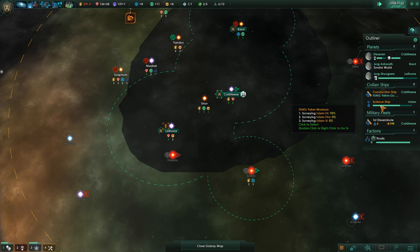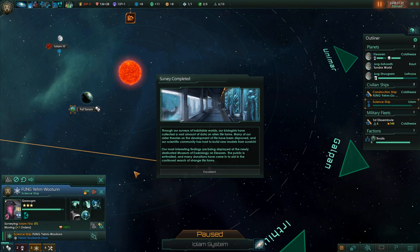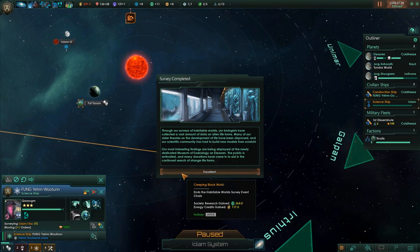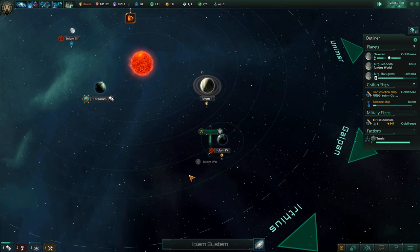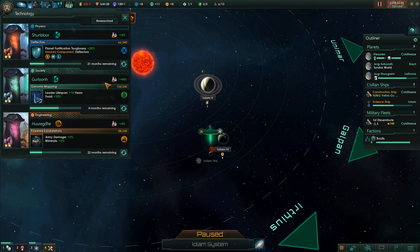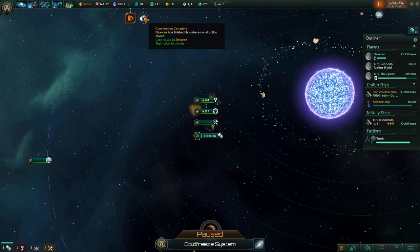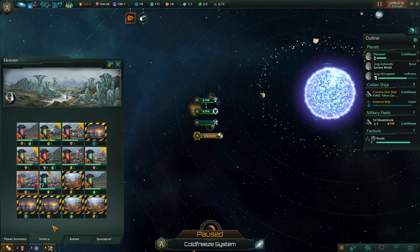We only need to survey one more habitable world, which I think he's just done right now. Survey complete. Creeping black mold. We gain 264 stuff and a whole bunch of energy credits. That's one of the advantages to doing these missions — a bunch of that gets stockpiled, but the energy credits immediately go into the bank. So that's going to help out. We're going to get leader lifespan knocked out pretty quick.